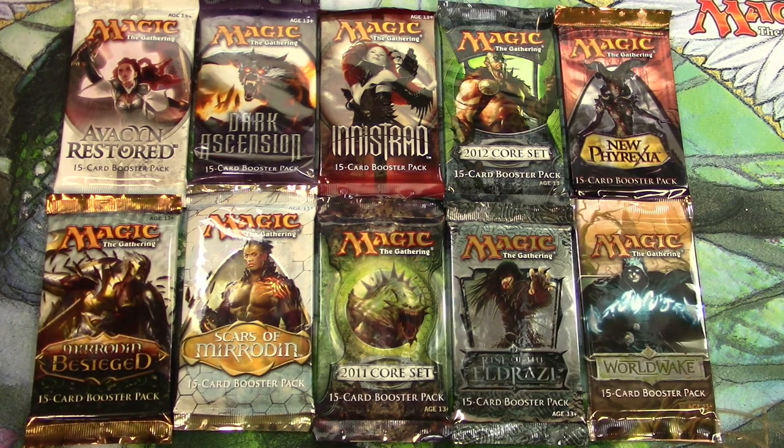Hey everyone, TragicMTG back again with part 6 of opening one of every pack of Magic the Gathering ever — almost. It has been quite an adventure so far. The quest continues, here we go with Avacyn Restored through Worldwake. Starting to get into some of the pretty interesting stuff here from the modern era.